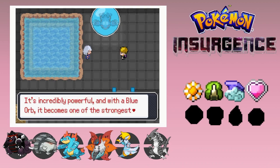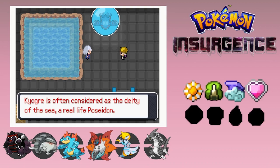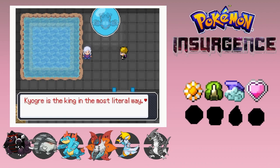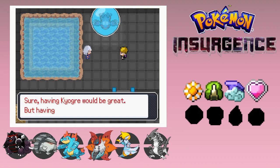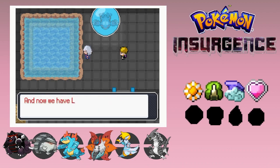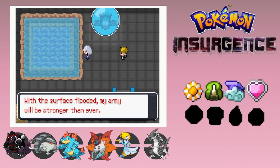Do you know why we're after Kyogre? It's incredibly powerful with the blue orb - it becomes one of the strongest Pokemon in the world. Kyogre is strongly considered as the deity of the sea, a real-life Poseidon. That's not an honorary title - Kyogre is the king in the most literal sense. It has the power to control and command other creatures of the sea. Having Kyogre would be great, but having an entire army of deep-sea Pokemon, all with the strength of legendaries - we would be undefeatable. With the surface flooding and my army, we'll be stronger than ever.